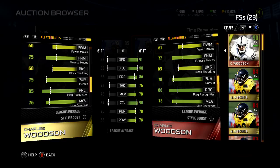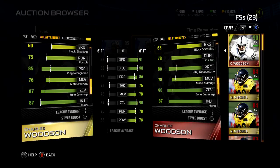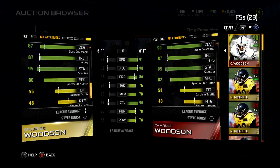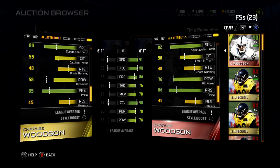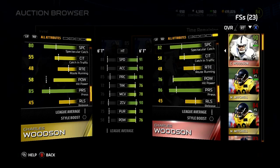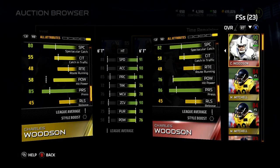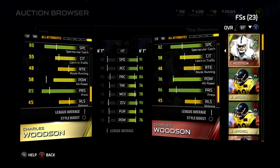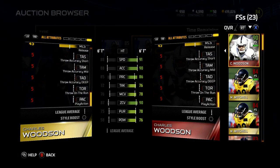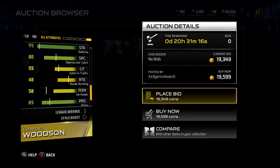He went up two in finesse, three in block shed, three in pursuit, one in play recognition, two in man coverage, three in zone. Same injury and stamina. Up two in spec catch. Holy crap — he went up 18 in hit power! Now he could actually do some damage with his hit power. That's 18, going from 58 to 76 hit power — that's crazy. He went up one in press and I think that's the last thing that matters.